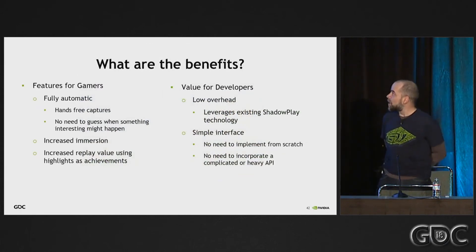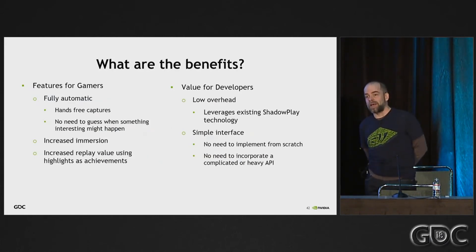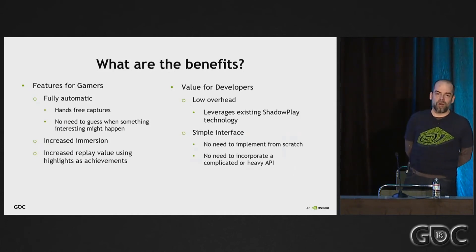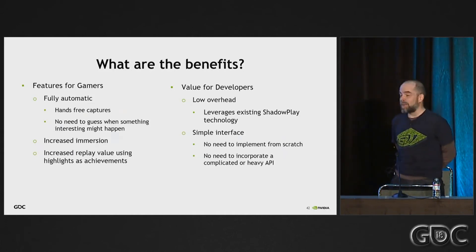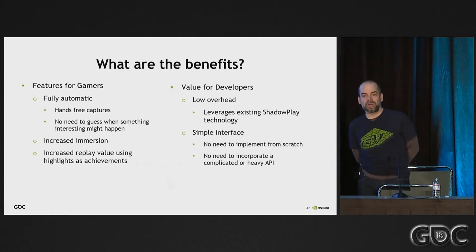So how does it do this? The benefits are: it's fully automatic, no break in immersion. For the developer side, it's even easier than Ansel to integrate — there are only about half a dozen calls, there's no impact to the render pipeline, and there are no effects that don't work with it. You basically just tell Highlights to capture video from five seconds ago to five seconds from now. And it's really that easy.